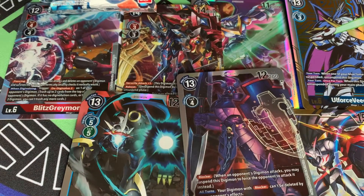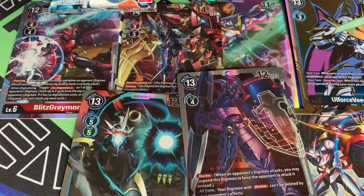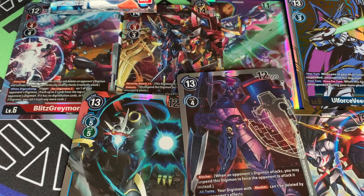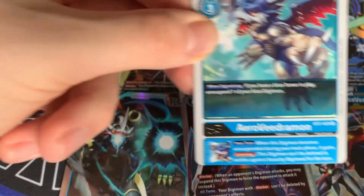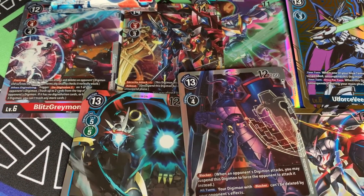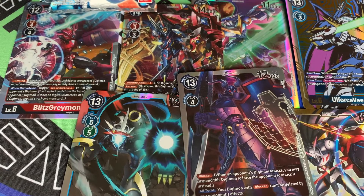That makes five of our SRs — two left with seven packs to go. I'll say this in every video: be careful when buying packs online from random sellers. We know how many SRs appear in a set, so they'll be able to sell you cup packs that don't have any SRs in them. Another AeroVeedramon — really wants me to play him — and a Davis Motomiya, awesome! The first of probably two or three I'm going to need for my ImperialDramon deck.